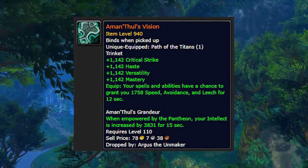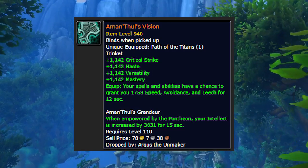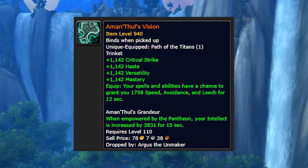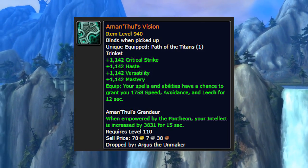The second new Legendary is Amanthul's Vision, which drops from Argus the Unmaker on normal or higher difficulty. Amanthul's Vision is the only Legion Legendary to drop from a specific boss and is the only Legendary not to count towards the two Legendary limit. This means you can equip Amanthul's Vision and two additional Legion Legendaries.